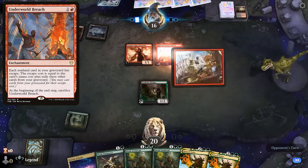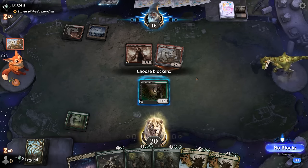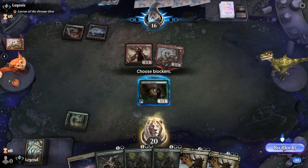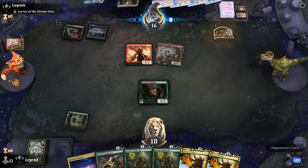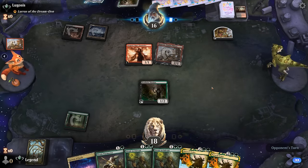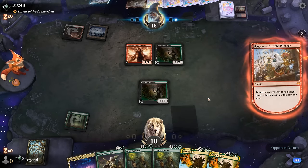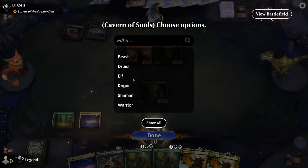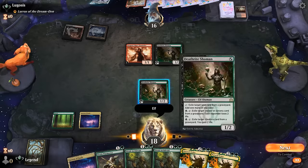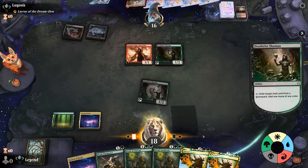Opponent has a Ragavan dashed. It's possible they have a one mana removal spell to clean up Deathrite, but my philosophy against Ragavan is generally not to trade for it, since if our opponent finds an elf we don't really care. We can go for Archdruid since Warmaster is not super effective when we don't have a follow-up.